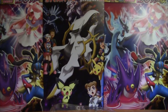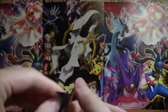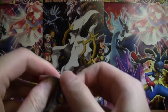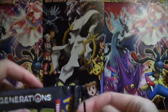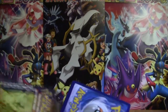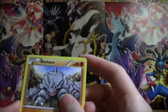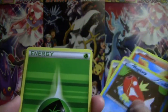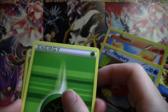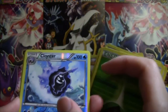So we did get our first Generations EX. Pikachu. Let's see if we can get our value for the pack. This is our last pack, guys. Rhyhorn, Ponyta, Magikarp, Grass Energy, and a Reverse — this is a Cloyster. I think this is my third Reverse Cloyster.